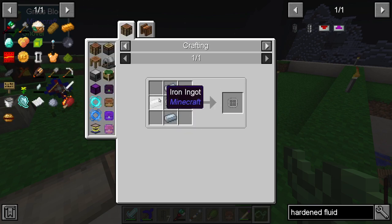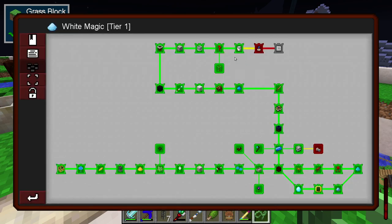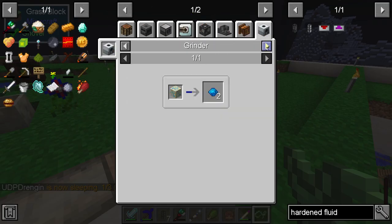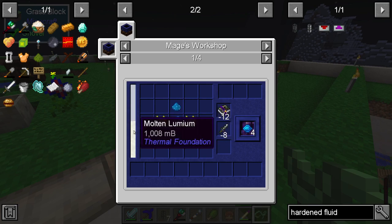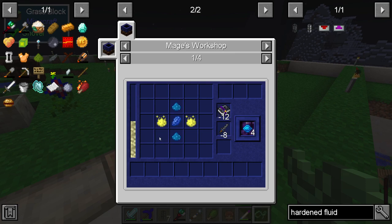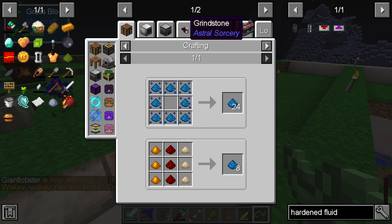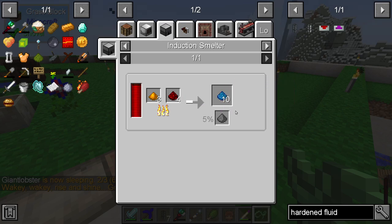Apart from perhaps the tank valves, the mana pump didn't look that difficult — a lot of string required and things like that. But I was more interested at that point in going off and having a look at the astral sorcery things. The starting point was the aquamarine, which was fairly complicated because there were a lot of different things I needed to put together. I needed to get hold of some electrotene, some luminescence and some molten lumium — none of these were particularly difficult, there was just a lot of them. For electrotene I used an induction smelter — I put in some pulverized copper and some redstone.